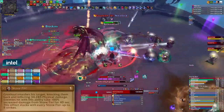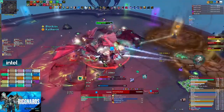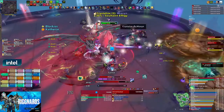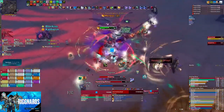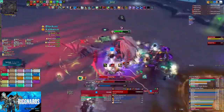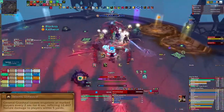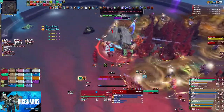First is Stone Fist, which will slam his current target, dealing a bunch of damage and giving them a debuff that increases the damage they take from this ability. This ability also causes a decent knockback, so be prepared. Tanks should swap around two stacks to handle the debuff. Seismic Upheaval is a simpler mechanic that puts circles under players that just need to be moved out of — so watch your feet.